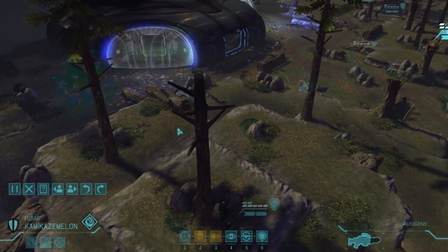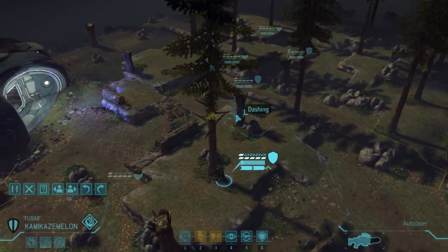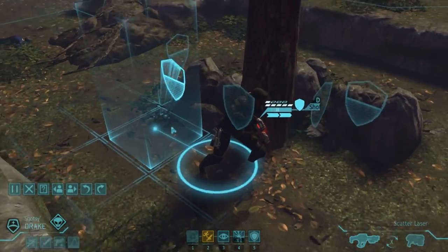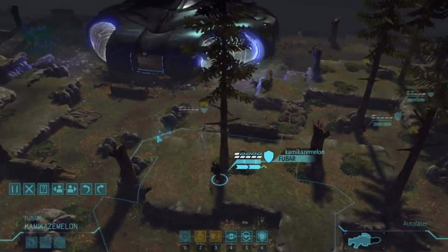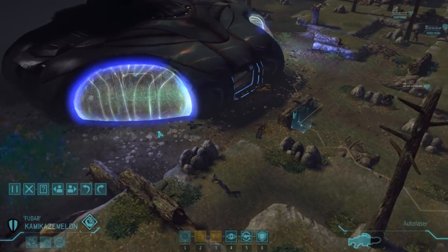Seven thin men down. Some nasty hits to our squad, but by the grace of Solomon and Gupta we've only taken armor damage, which is going to be good for our post-mission breakdown. So this UFO was run by seven thin men.